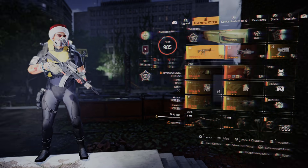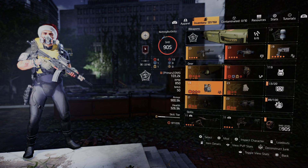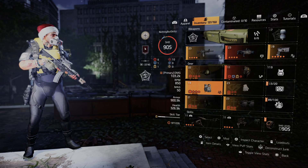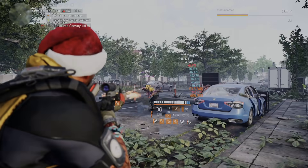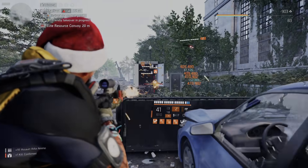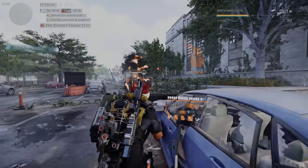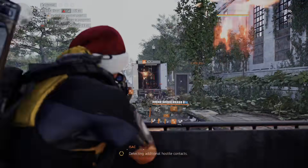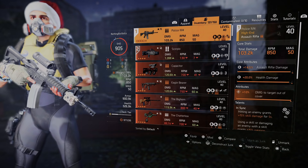Diving into the build itself: it's set up with 900,000 armor and 326,000 health. We are running no shield — the talents I use don't require you to keep any buffs up, which is really good. I'm running the Technician class, and I'll explain that in a second. The weapon I'm using is the Police M4, which is probably one of my favorite weapons.